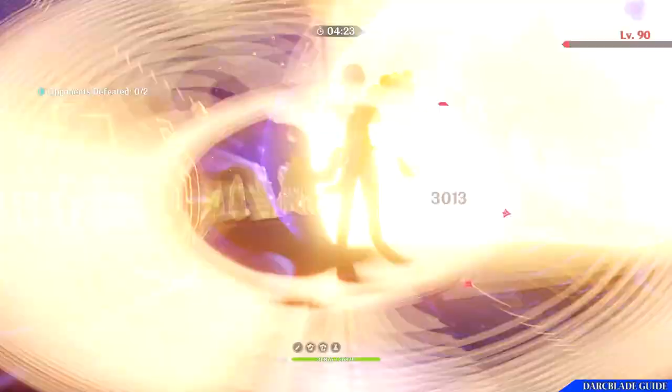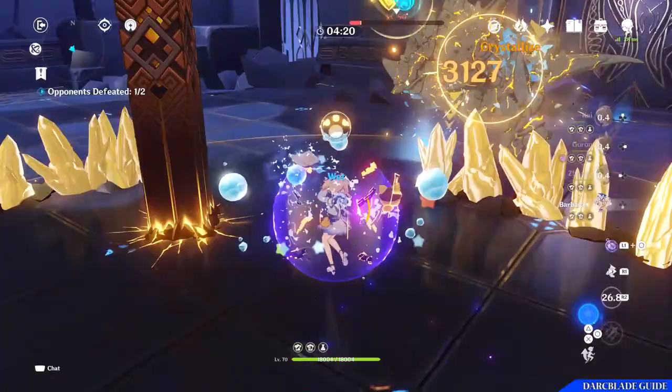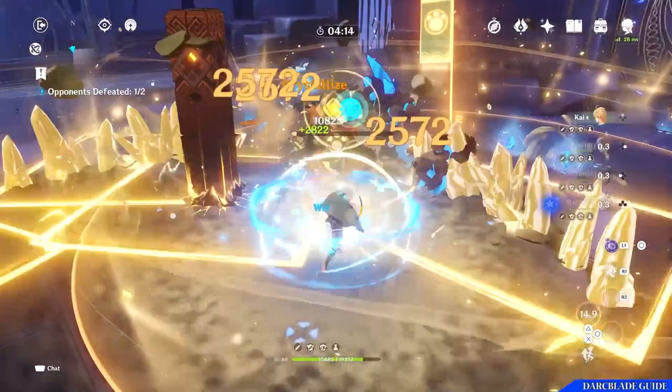Goro is a 4 star character who wields a bow and has a geo vision. But at the moment, to obtain the character, you have to wish for him via the gacha system. This may change in the future as 4 star characters will normally appear on more than just limited time banners.